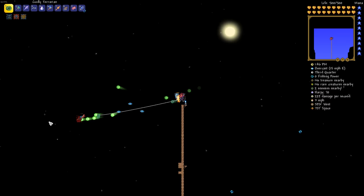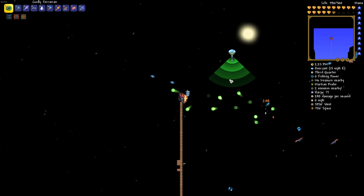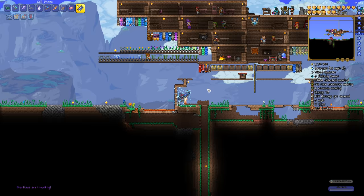I choose to fight in the open, but what you're gonna do is just wait until you see the Martian Probe — and it looks exactly like this. There it is ladies and gentlemen. You see the light on it is green, meaning it is probing. Once it hits red, that's when you know you've been detected.